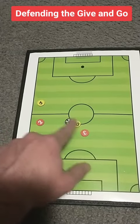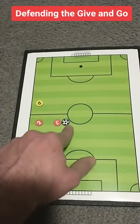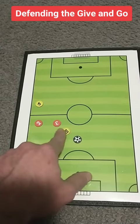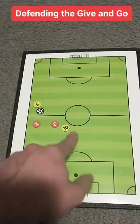So if the ball comes here, they can't just try to turn, because they could get spun — and that's more dangerous if number 10 turns here. So how does this work? What do we do?